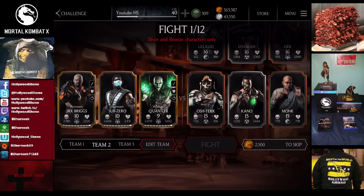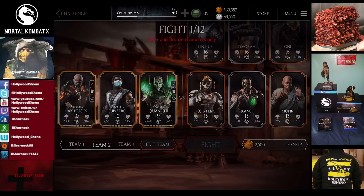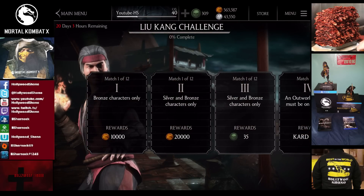In the second challenge, only bronze and silver cards are allowed on your team. Cards start off at level 15 with a silver card in the middle.